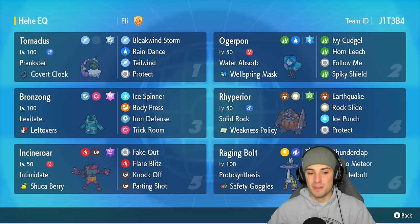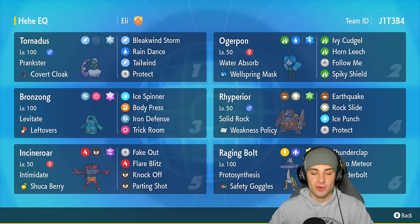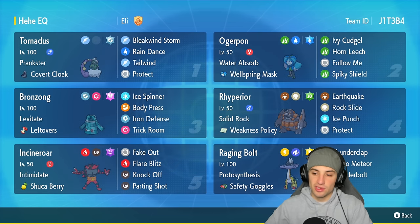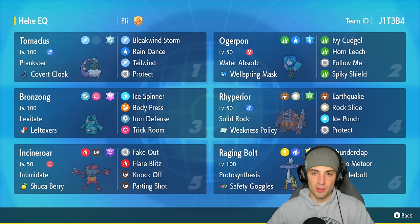In our bottom two slots we have Incineroar and Raging Bolt — two new Pokemon from the Indigo Disc. Incineroar is always top tier, you can never go wrong with it. Raging Bolt is starting to become one of those Pokemon — great moveset with first-turn priority Thunderclap and then two heavy STAB moves: Draco Meteor and Thunderbolt. Raging Bolt is a really strong special attacker and we'll definitely be using it in today's video.